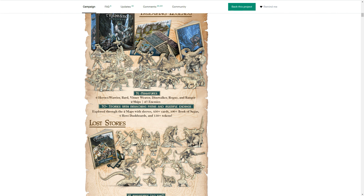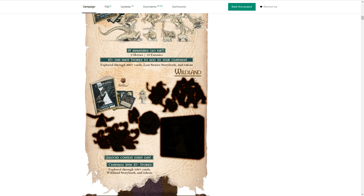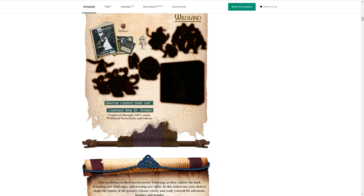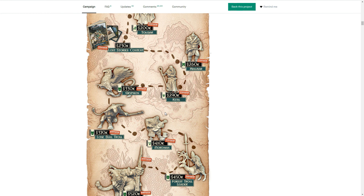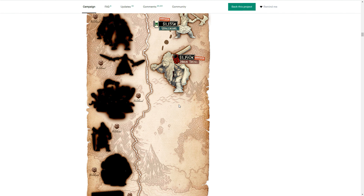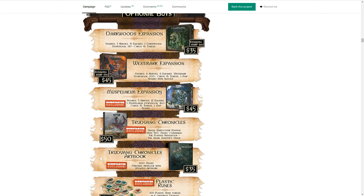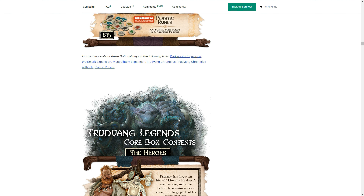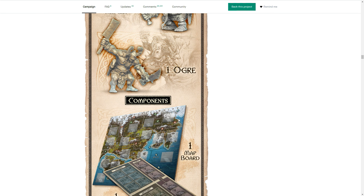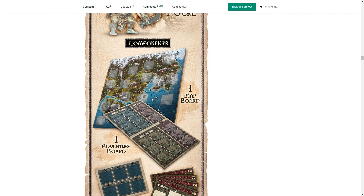It's a typical CMON production — the miniatures are going to be off the charts, beautiful, and wild. There are lots of stories involved given the RPG background, but there are also some really unique mechanics being built into this game that I found really interesting. I want to talk about the map board specifically because this is the first thing about this game that made me go 'hmm, that's different and I like it.' It has this kind of legacy aspect built in, and what I wanted to find was this — the map board — this is what intrigued me most.